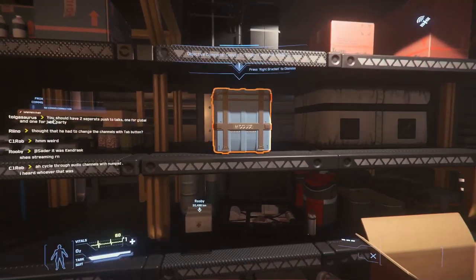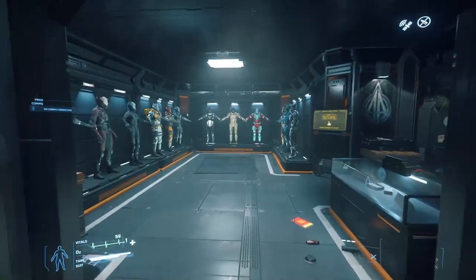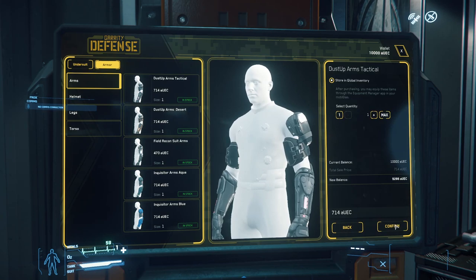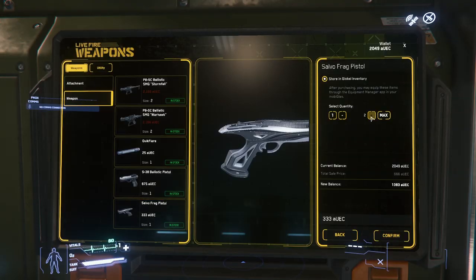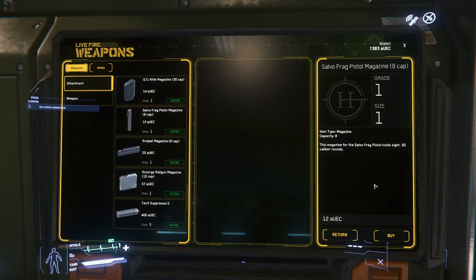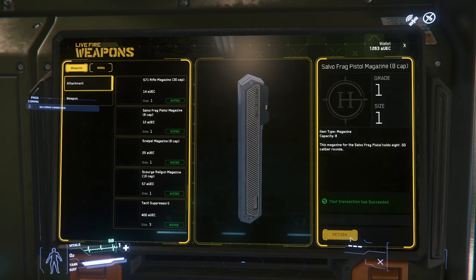Now that you've made a little money, let's look at items. Head to the defense shop — you can buy anything using the console. Click the item, then 'Buy' in the bottom right and confirm. Repeat for your whole armor set. Then head to Live Fire Weapons to buy a pistol. Don't overbuy — just get two pistols and around 10 rounds of ammo rather than maxing out.